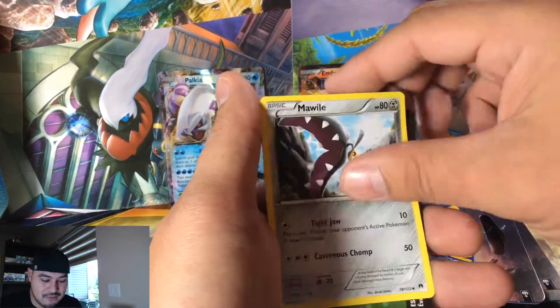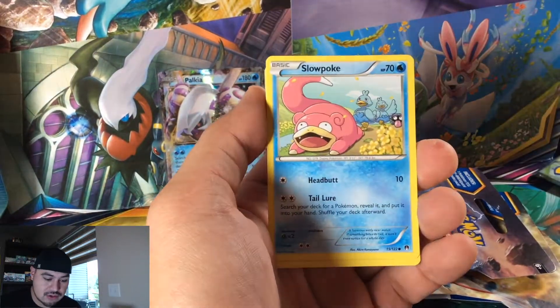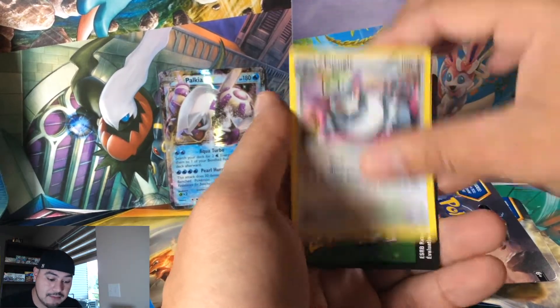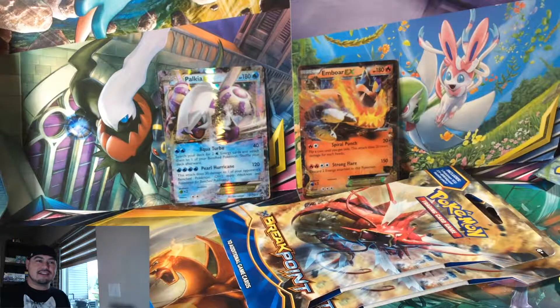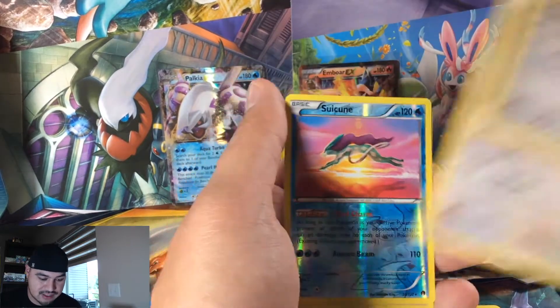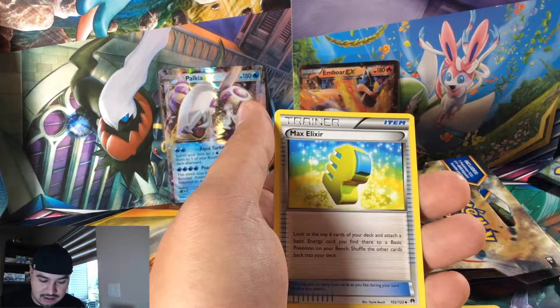Nuzleaf, Mawhile, and the code card. Score, Ralts, Slowpoke, Glameow, Spritzee, Shinx, Furfrou, and a Clefable duplicate. A Ferroseed, Electabuzz, Trubbish, Farfetch'd, Corsola, Suicune reverse holo rare, and a Garchomp holographic card. I need to create some space here — this is getting out of control.